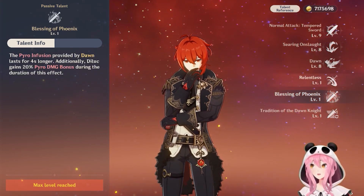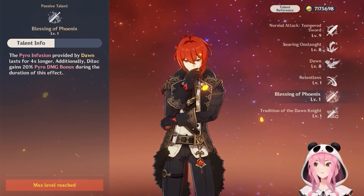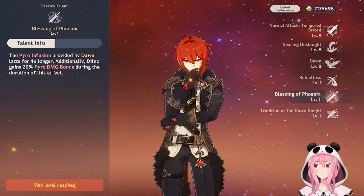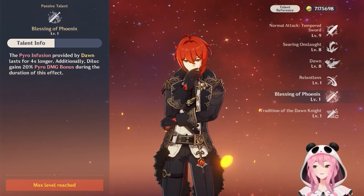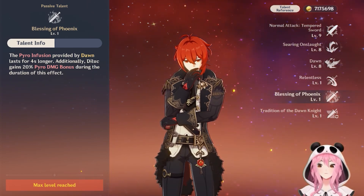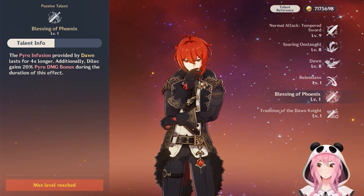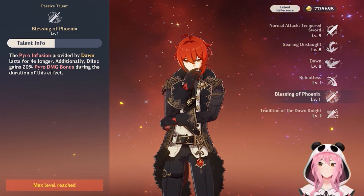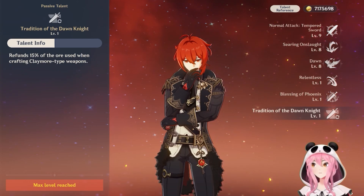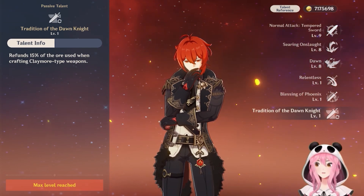The next ascension talent is way better — it's called Blessing of the Phoenix. When you use your burst, you're going to get a longer pyro infusion lasting four additional seconds, which is great. Additionally, Diluc gains a 20% pyro damage bonus during the duration of the effect. That is why most combos always have you start off by using his burst first — getting that burst up and ready is key. Finally, we have Tradition of the Dawn Knight, which refunds 15% of the ore used when crafting any Claymore-type weapons at the blacksmith.